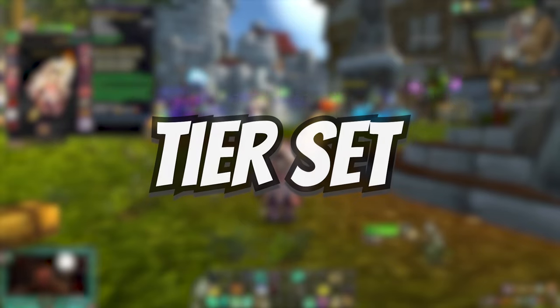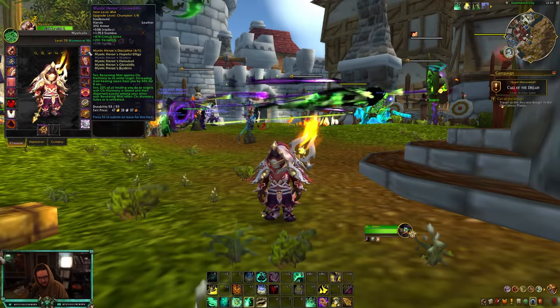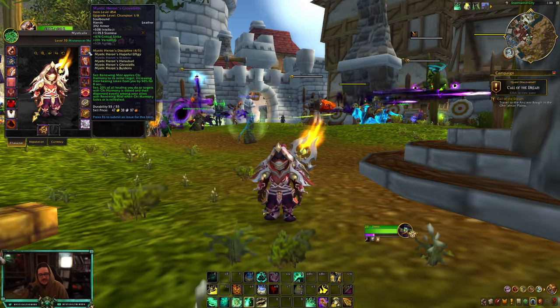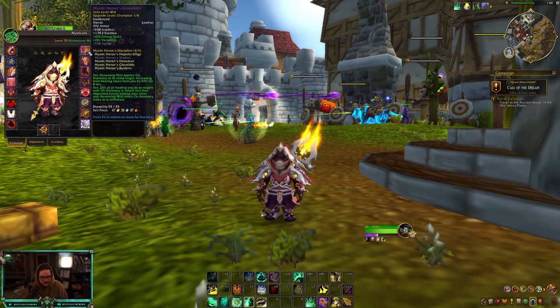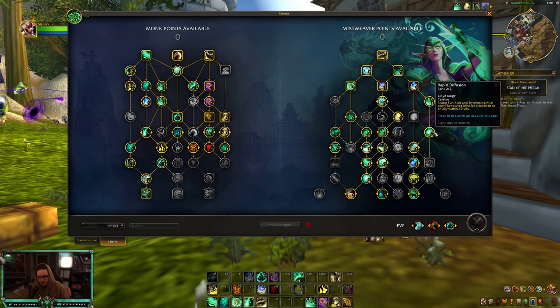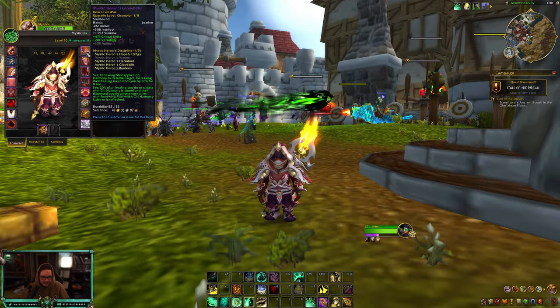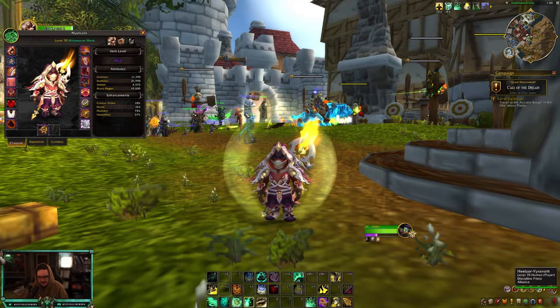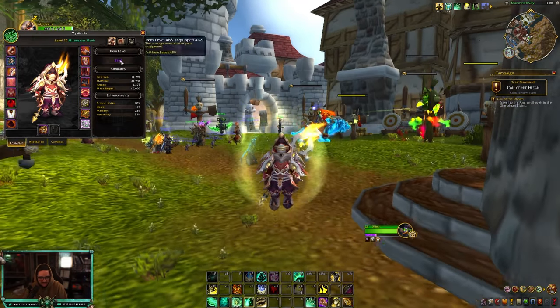Before I talk about the talents, I just want to talk about the tier set. I would highly recommend, no matter what content you do — whether you're fist weaving or cast misweaving — you should probably get four set. It's really really strong. Renewing Mist can be applied whether you're fist weaving or casting; it works with Rapid Diffusion so you can use Enveloping Mist or Rising Sun Kick to apply the Renewing Mist. For PvP I would get helm, shoulders, chest and gloves; for PvE you could probably get all five pieces since the stats are fine.